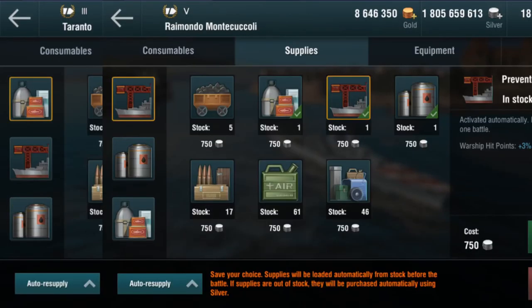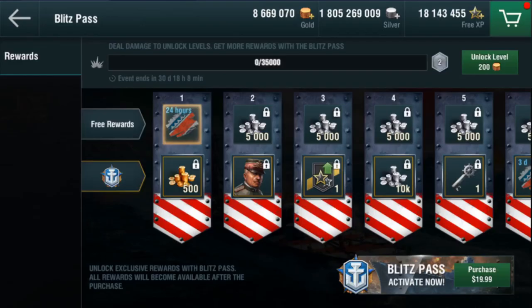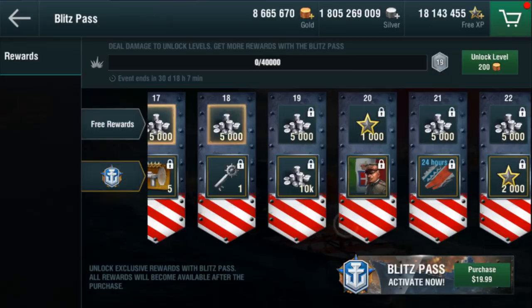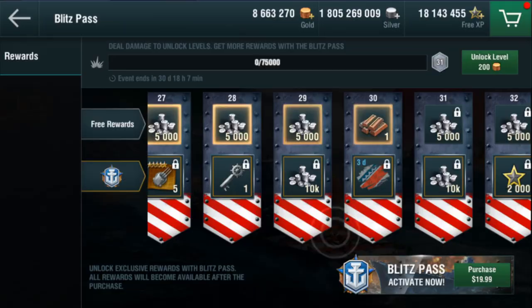The equipment setup will be on the screen since these ships are low tier and don't need tons of detail. To attain these ships, starting at the Tier 5 Cruiser Montecucoli, you can get it by buying the Blitz Pass if you reach level 50, which you can easily earn by dealing damage to enemy ships. The damage you will need to deal to get the Montecucoli is 3.4 million.